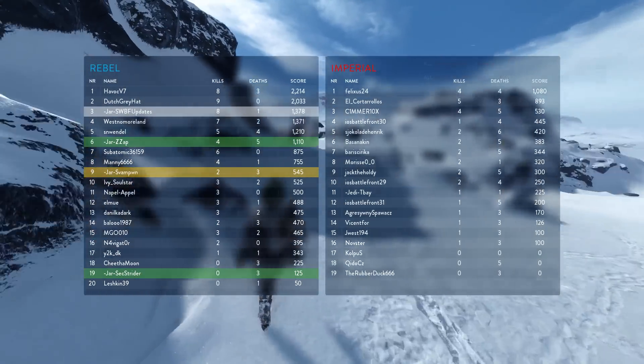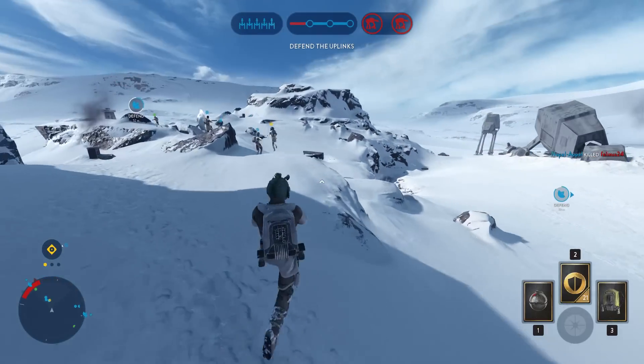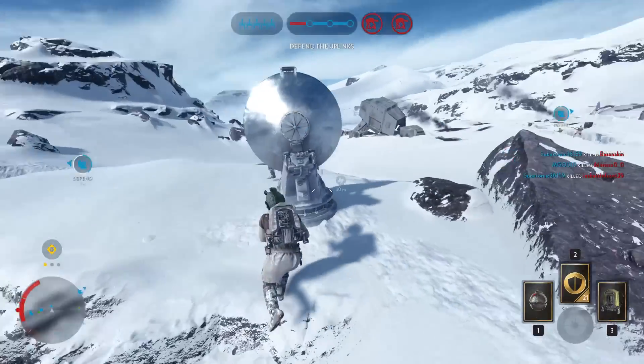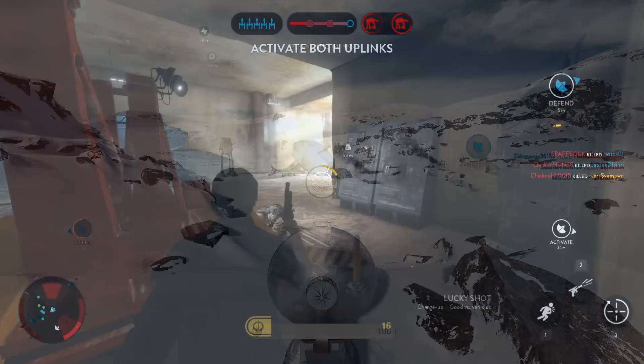so if you spawn on your partner that can significantly reduce the time it takes for you to get to the objectives. We usually talk on Skype, and if one of us dies the other one jumps in behind cover, so that we can respawn back into the battle, because it's only possible to partner spawn if your friend isn't in combat.